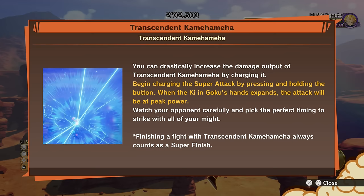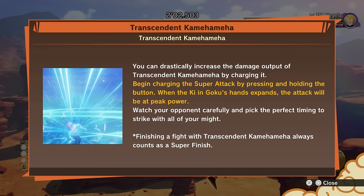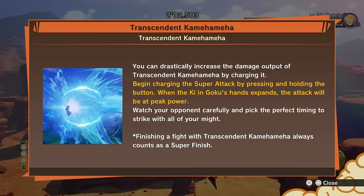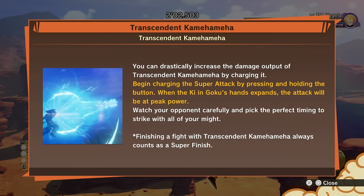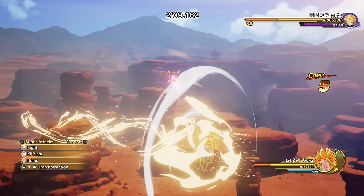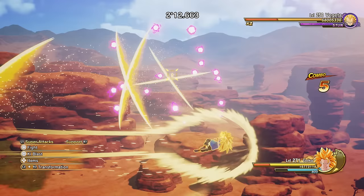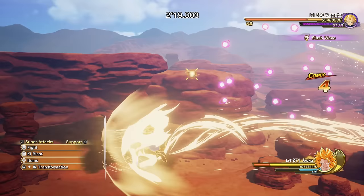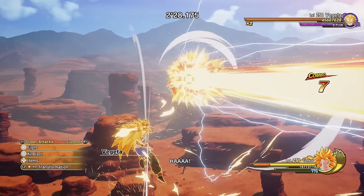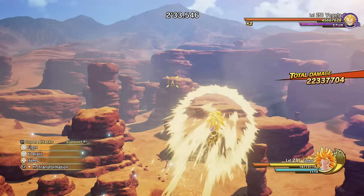Begin charging the Super Attack by pressing and holding the button. When the ki in Goku's hand expands, the attack will be at peak power — nothing but peak! Watch your opponents carefully and pick the perfect timing to strike with all your might. Finishing a fight with Transcendent Kamehameha always counts as a super finish — brand new cinematic finisher. That energy wave looks extremely wavy. So that's the original variation where we just press it once. This one has its own unique design — a very unique space or galaxy energy to it, hence the name Transcendent Kamehameha.